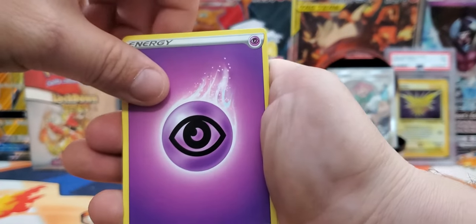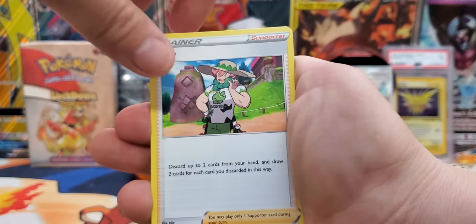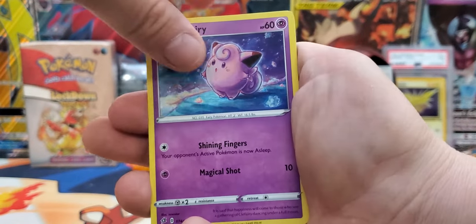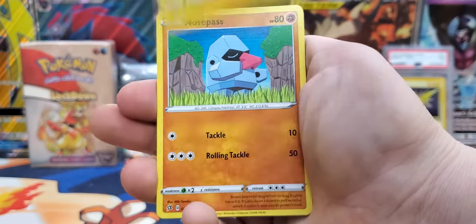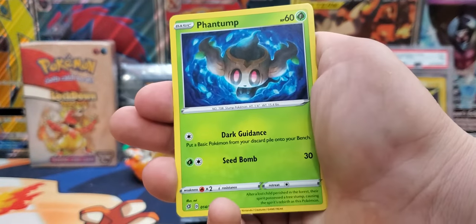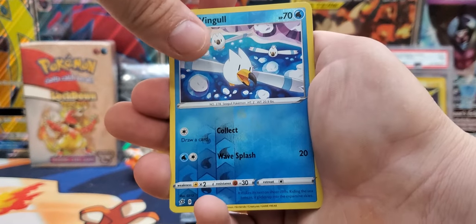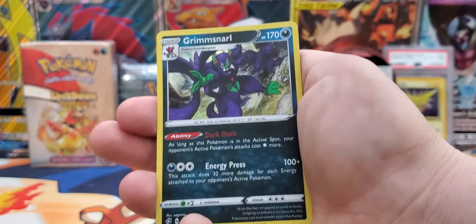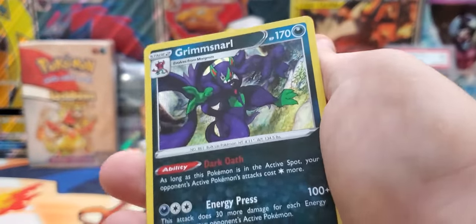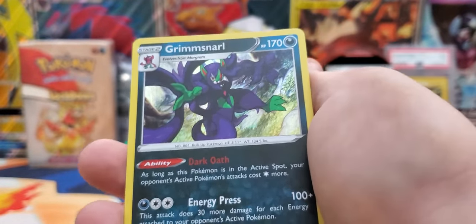Third pack, we have a Psychic Energy, Bronzong, Milo — wait, we got his Full Art! Shuckle, Cufant, Voltorb, Gastly, Wingleit, Phantom. The reverse is a Wingleit, and then our rare is going to be a Holo Grimmsnarl. I don't know if you can see it very well on the camera, but it is a Holo. Nice, let's go!